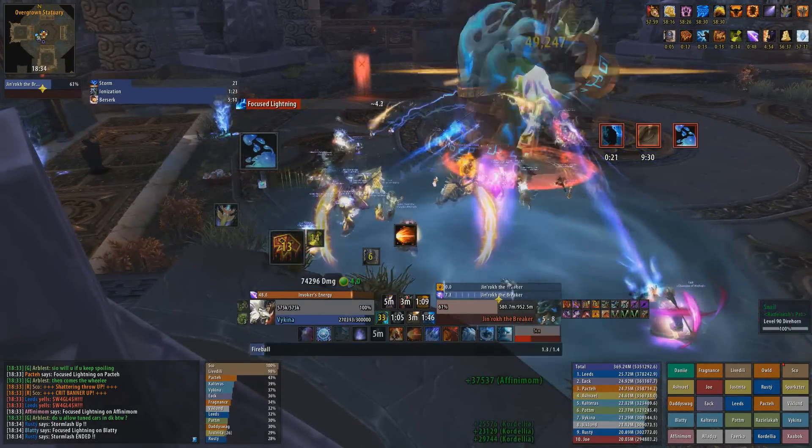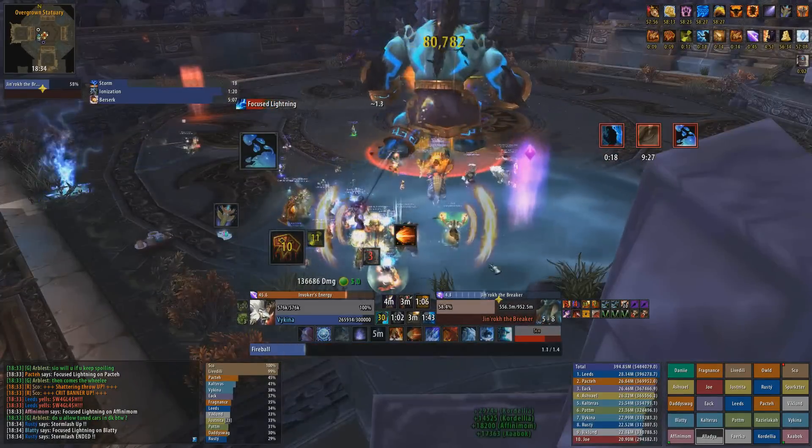In between GCDs you should shuffle yourself to the edge of the pool in case you get fixated so that you can move out quickly.